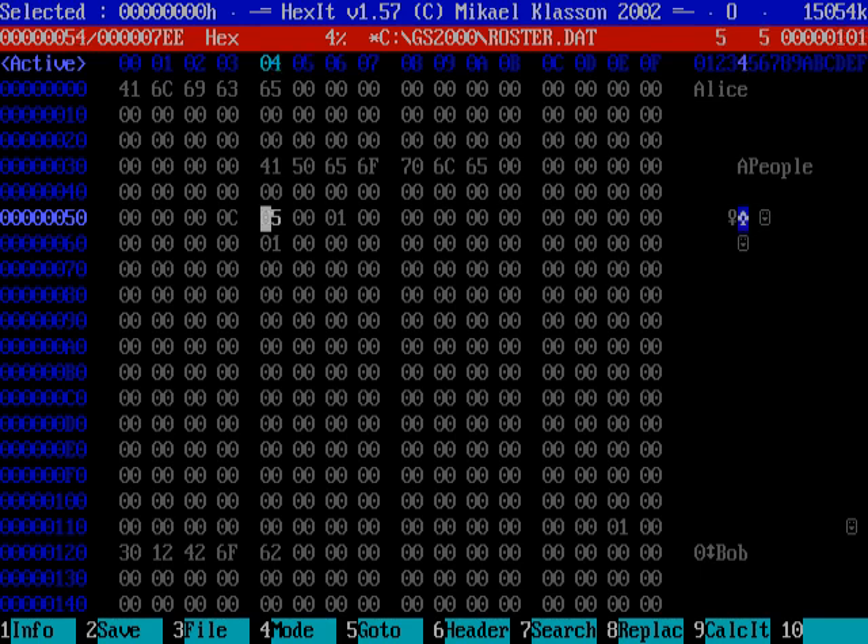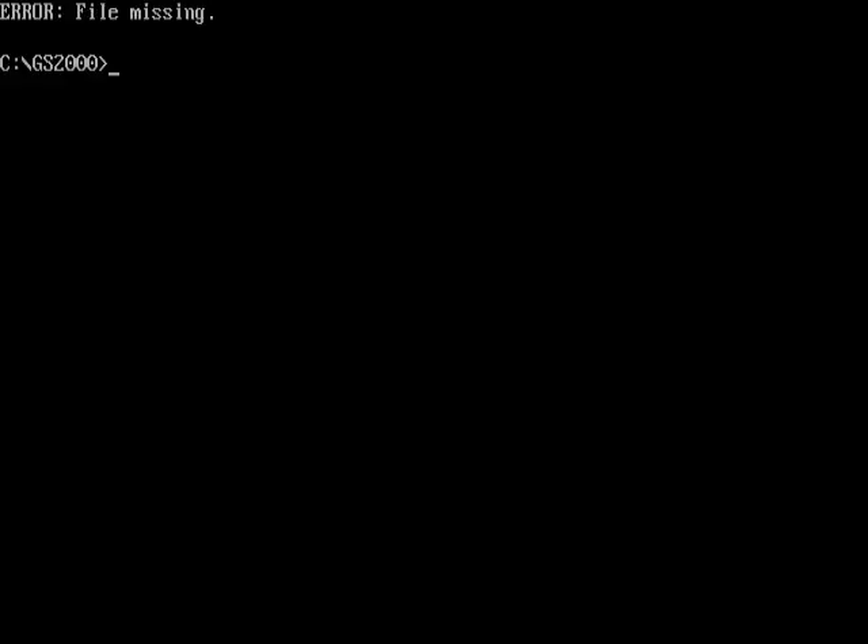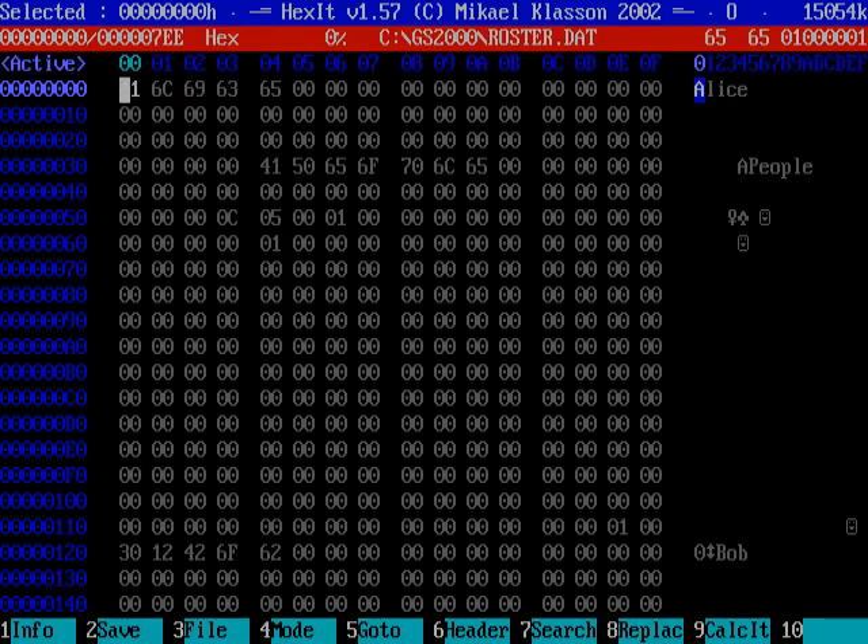Let's go ahead and set that to five, press escape to quit, and save all changes. Now, if you run Gunship 2000 again — it's kind of weird — this game has a problem where it doesn't find the roster file if you edit it in Hexit. I don't know why; I don't know if that's something weird Hexit does with the file. I'll need to restart DOSBox because I haven't found any other way to solve this problem. But before I do that, let me go back and show you where to find the byte locations for the other people.